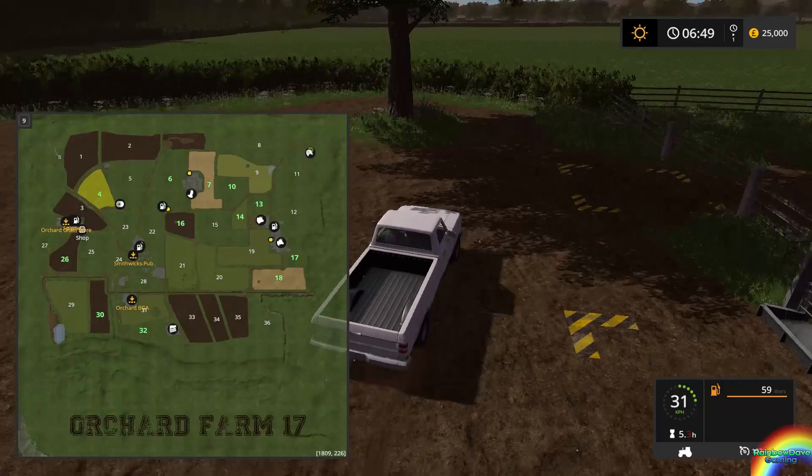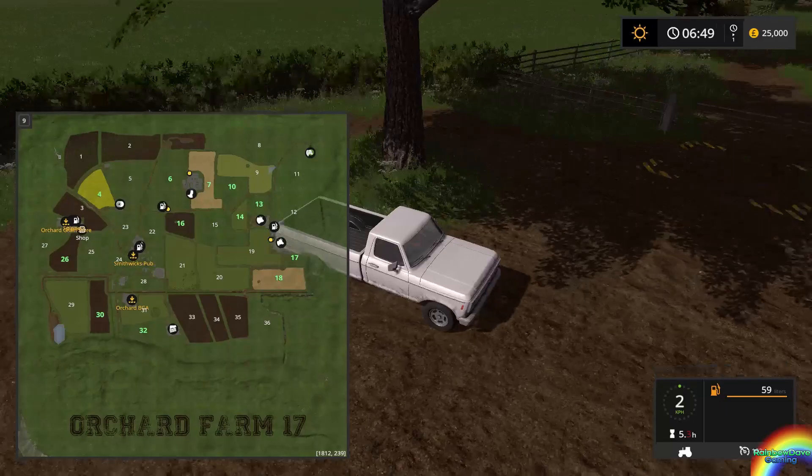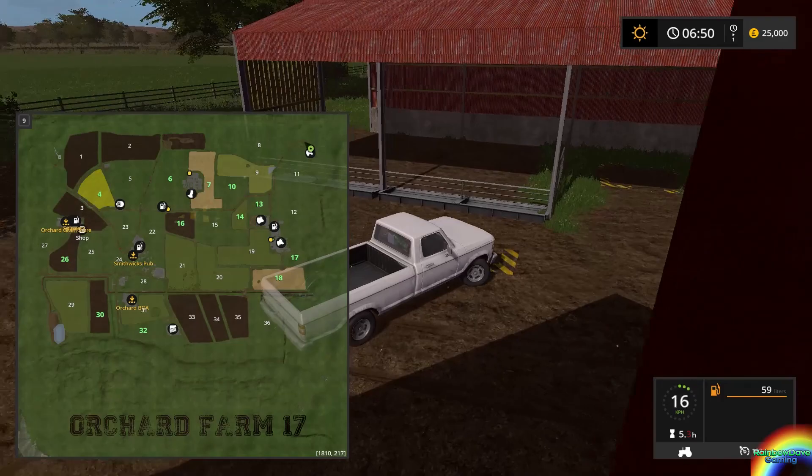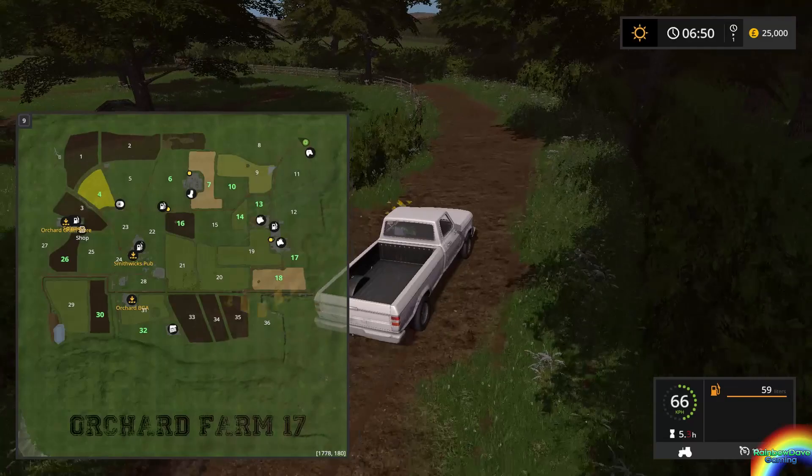Here is the sheep area, which it's quite small, but with sheep all you really need is water and grass, so you don't need a big area. Some storage there as well.